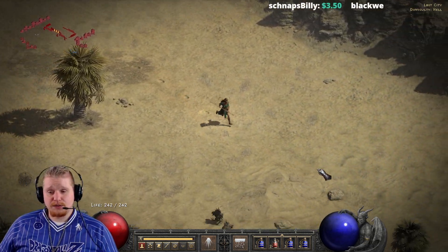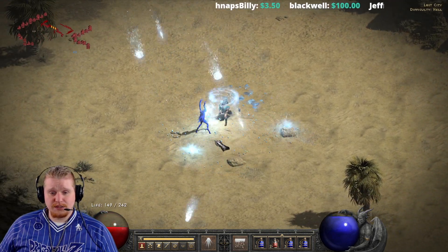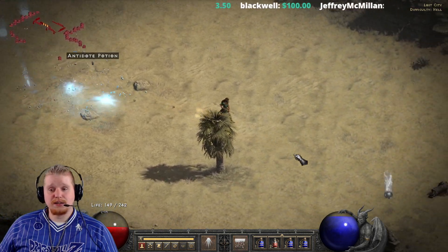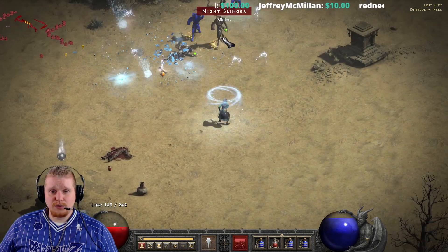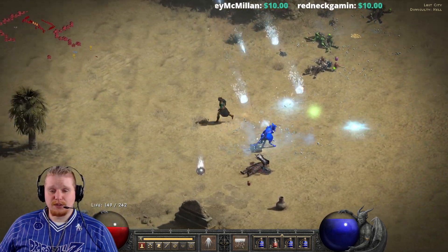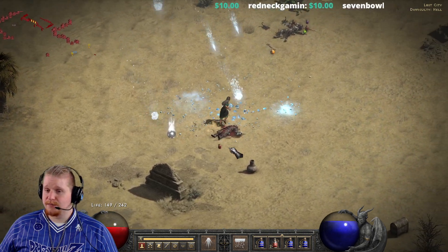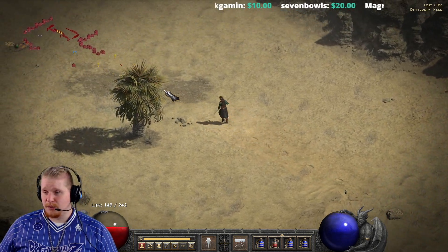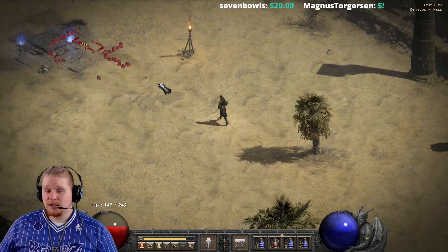Glacial spike freezes targets, so if you have monsters that leap around and you freeze them inside the blizzard, they can't go anywhere and will get absolutely annihilated. It's much easier to kill them inside the blizzard if they can't move or run away — if they're stuck there you can obliterate them where they stand. Glacial spike also works very well for crowd control even if not for damage, letting you freeze targets so they're not attacking you back.